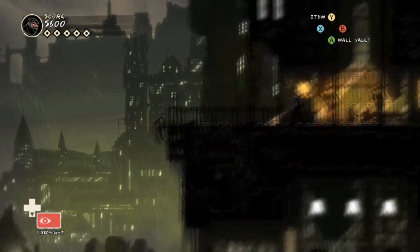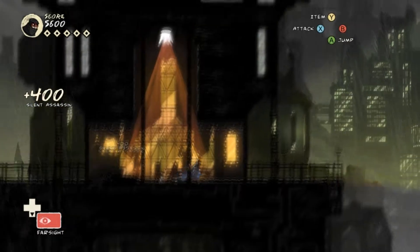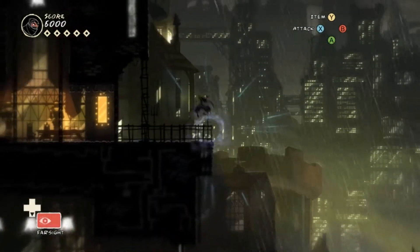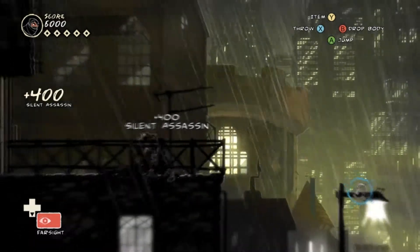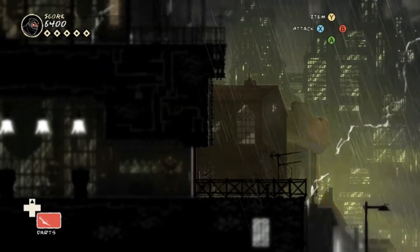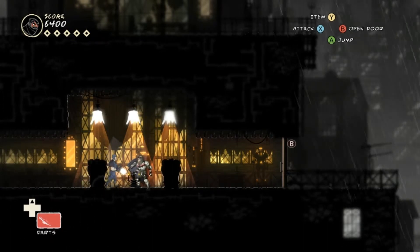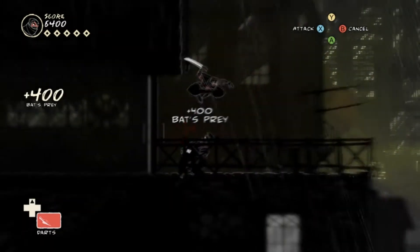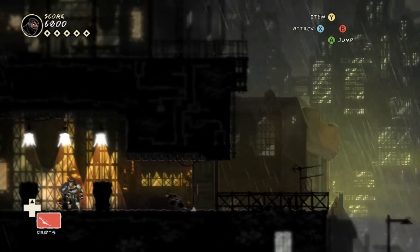Now there's only one guard up here luckily so we can take him out without any trouble. And we're going to continue down there. There's another sniper right here so be careful when you're trying to jump down. Always use your far sight if you're not sure about it. Now there's going to be another guard coming to walk out the right side of the door but first I'm going to take out this sniper and destroy that light. Now I'm going to wait for this guy to come through the door and hopefully I can just come down on top of him. I'm going to make sure not to get spotted by that light because if you are in a weird angle the light can still see you. Now we're going to take out the last guard and collect this artifact and be on our way ladies and gentlemen.